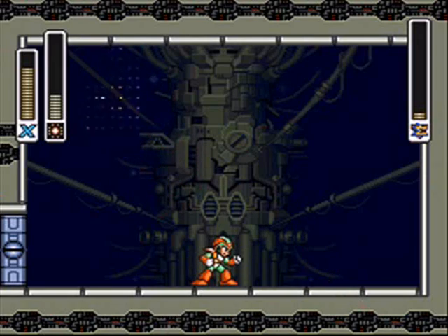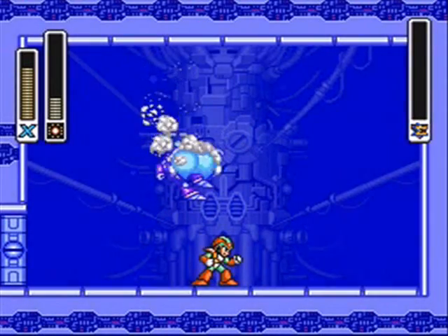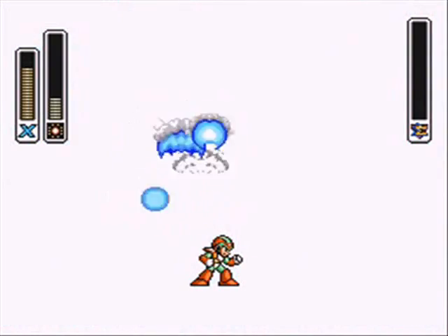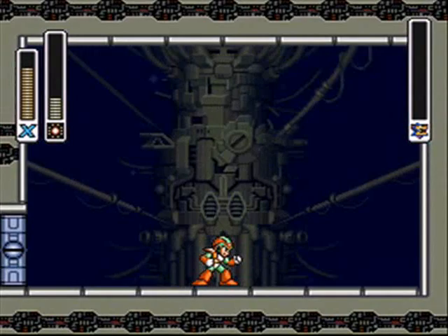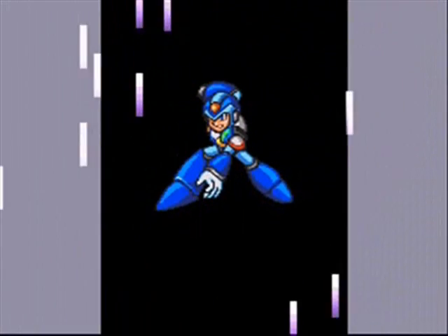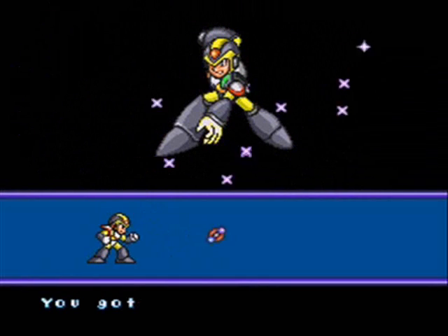Magna Centipede is dead as dinner — not a very challenging boss. Well, I guess they all are, except Wheel Gator. I hate Wheel Gator. I just hate the fact that I have to fight him again in the boss rush that's sure to come. Nevertheless, we get Magnet Mine. Magnet Mine is basically an explosive — I don't recall if it hits a wall and sticks then explodes, or if it explodes automatically upon hitting the wall — but regardless, it's an explosive type weapon.